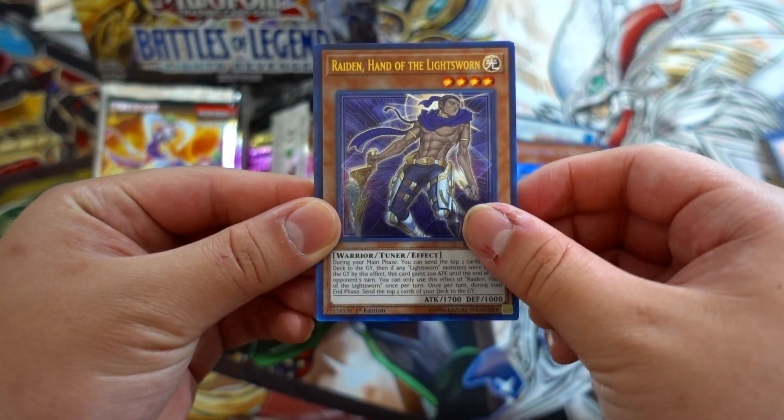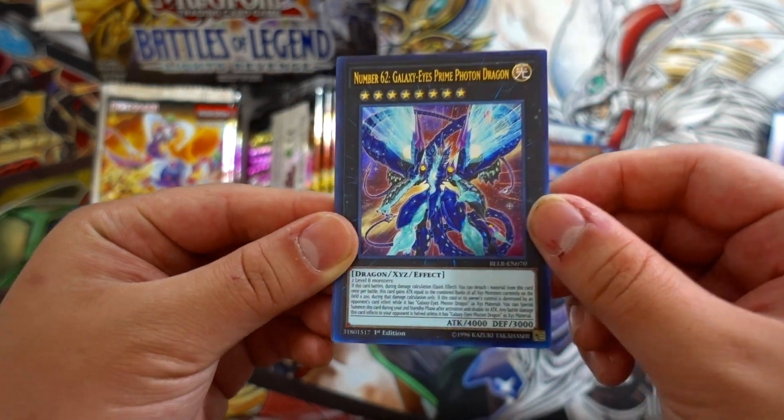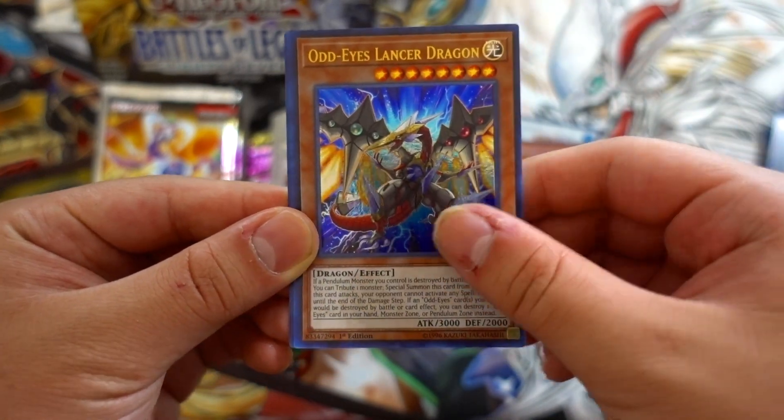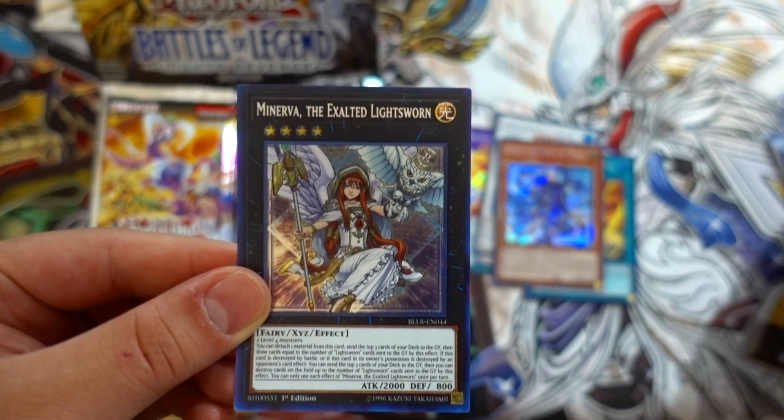Next pack: Raiden, Hand of the Lightsworn — really beautiful Ultra Rare. Number 62 Galaxy-Eyes Prime, Fulton Dragon, and Odd-Eyes Lancer Dragon — cool card. Vision Hero Adoration as well.